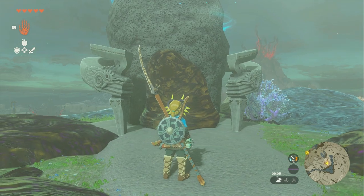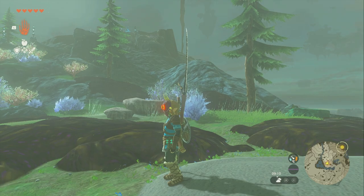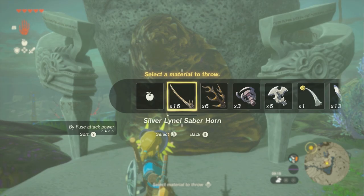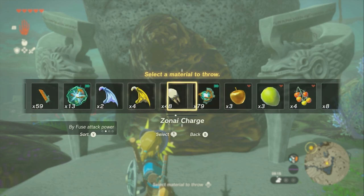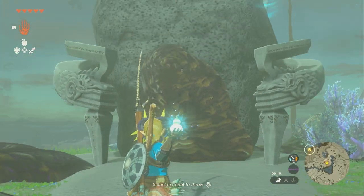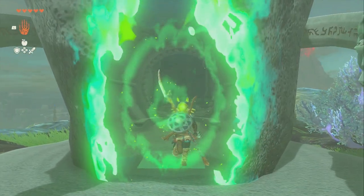It's blocked by this oil, so in order to get this oil off, you're going to look around. You'll find plants all over the world — there's actually a decent amount of them. You can hold R like you're going to throw your weapon, then hold up on the D-pad and look through your items. There's an item in here called a Splash Fruit. You have to go find one of these — there might be one just around here. Once you get one of those, you can just throw it at it and it clears off the oil. Then you're able to get this fast travel spot to Ehen A Shrine and go inside.